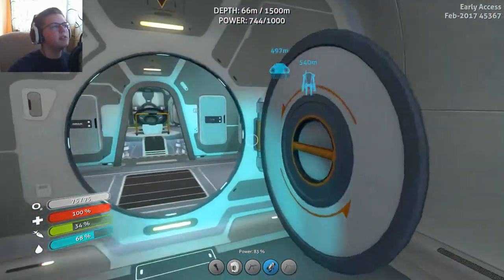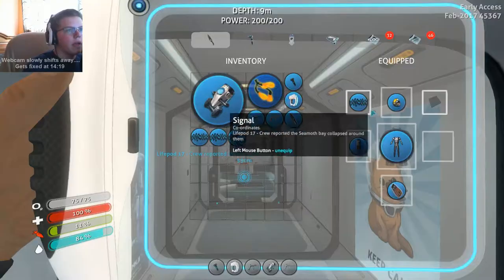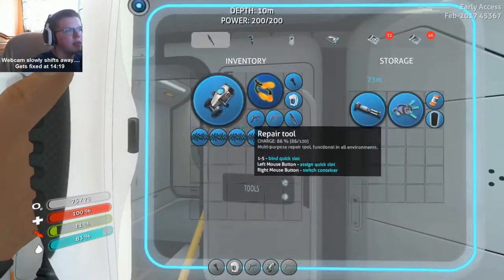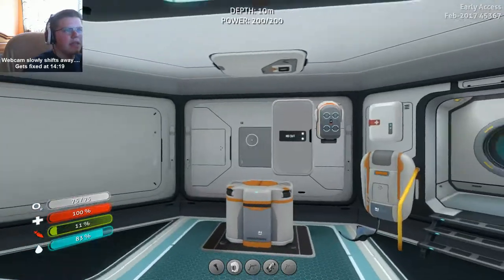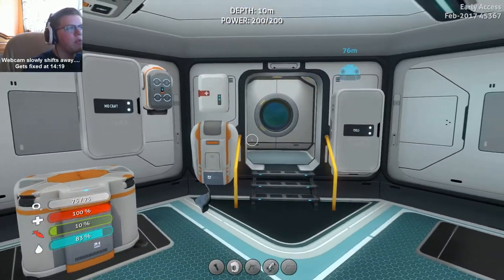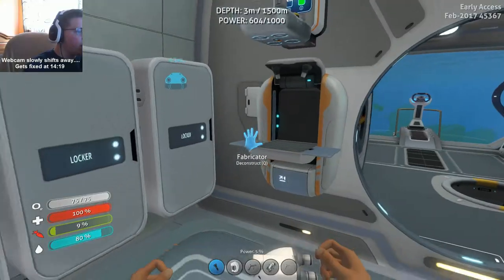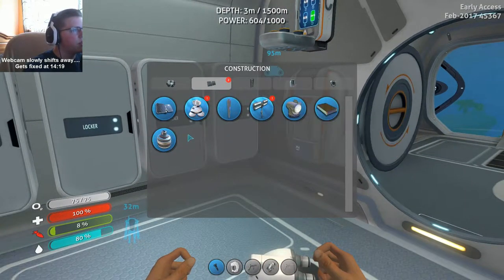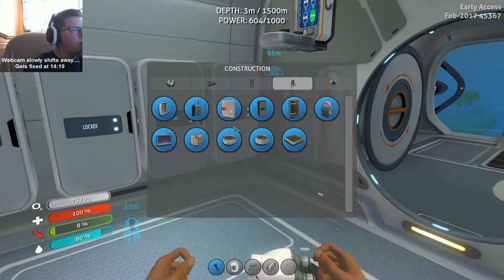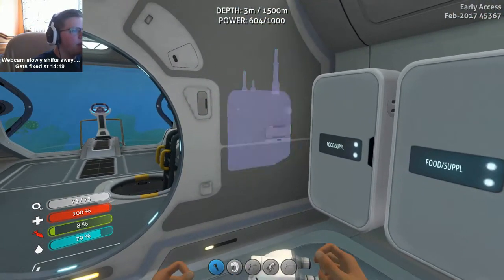I want to build a communication system inside of the Cyclops and the base, so once we go home we will build those. We checked out all the signals we have at the moment. I'll stick the used signals in here for now. I'm gonna make two communication relay units - one to put in the Cyclops and one to put in our base. I think I have all the materials. We're looking for the communication relay - we'll stick this right here.